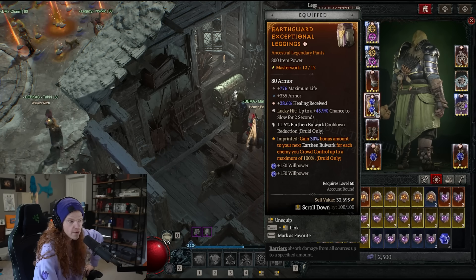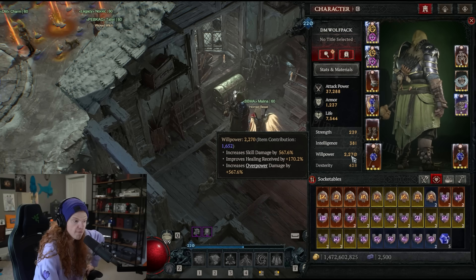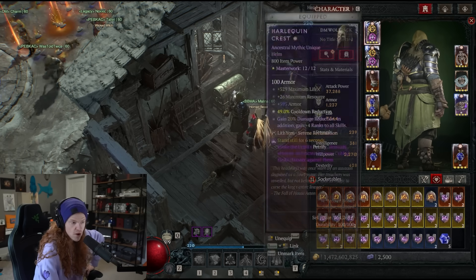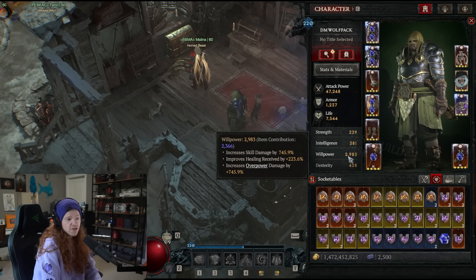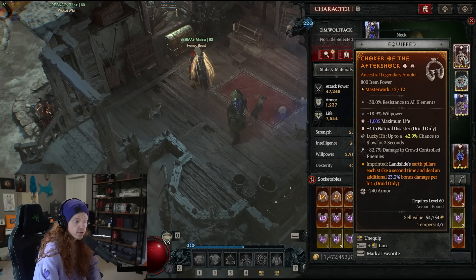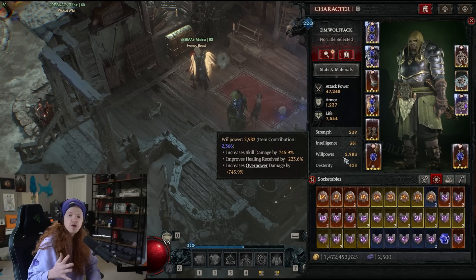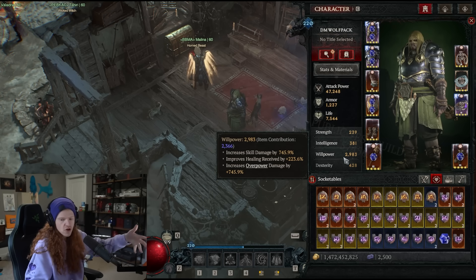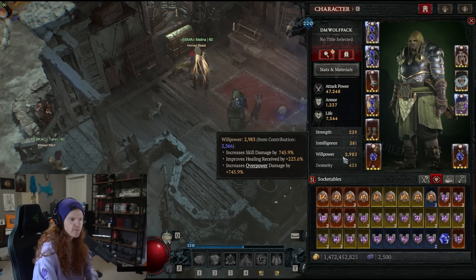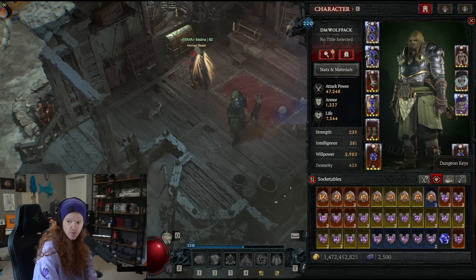If you look at these gems, I get 150 willpower per gem socket, so that's 300 willpower. Right now I have 2270 willpower, which gives me skill damage 567%. Now watch when I replace these with gems — I unsocketed them and replaced it, and now I go up to skill damage 745%. I have willpower on the necklace but that's quite a big jump in power. The perception of the bonus damage you're getting isn't entirely accurate because you are having to sacrifice something to get the power. I'm losing a raw 600 willpower — that's a lot of my primary stat.